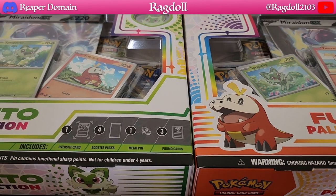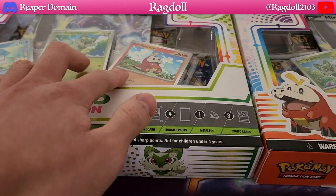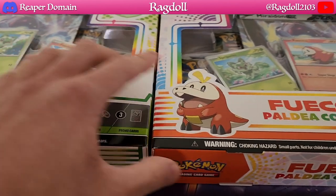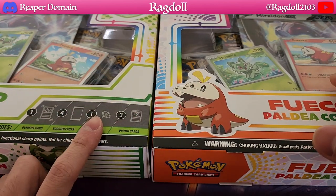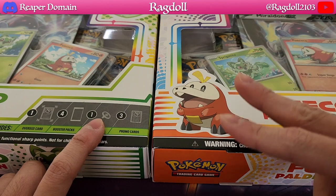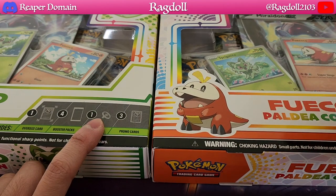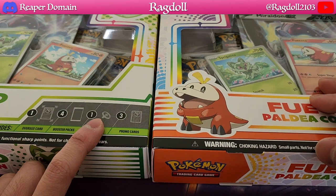Something you might not always notice is the fact that the promo cards themselves for these starters — you can actually get alternate artworks for all of them. I believe there are only two alternate versions of each, so it won't be too difficult to collect. It's something that is really fun to note.